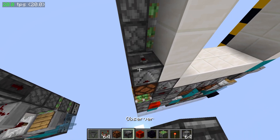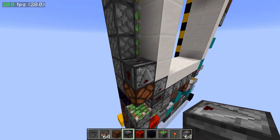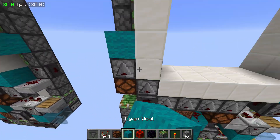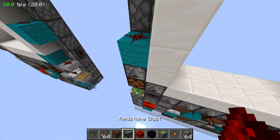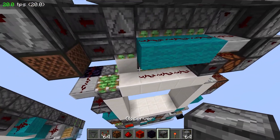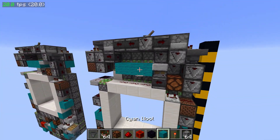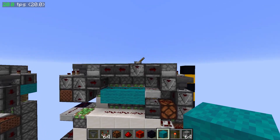We can actually power the side here and the top by just taking an output from this lamp changing states. When it's down here it doesn't detect it, so it's kind of nice. We have a block here, dust, observer, dust. For the last move, we need a single on the closing and a double on the opening — so I just have two observers facing up and one across. And that should be the entire door done.